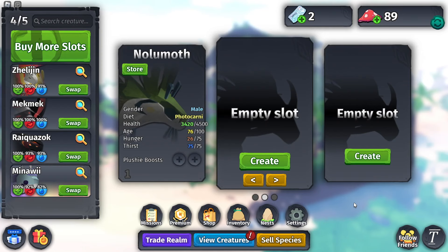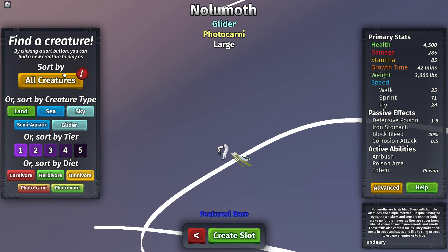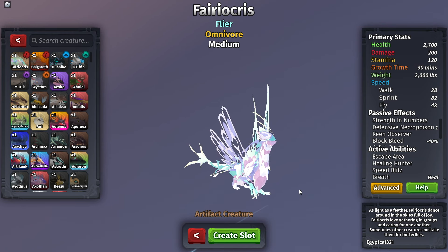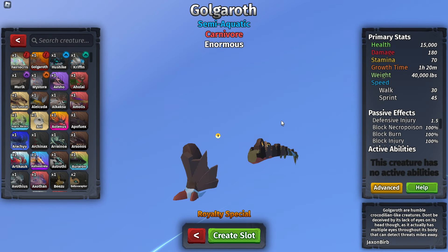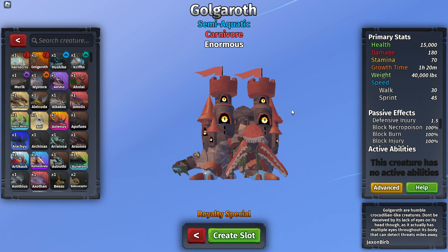Hey guys, welcome back! In today's video I am playing Creatures of Sceneria. I'm out of breath because they added two new creatures — on a rare occasion I have both of them. The Fairy Ochris right here, and then the Golgaroth. Oh, it has a split mouth — I didn't even know that!